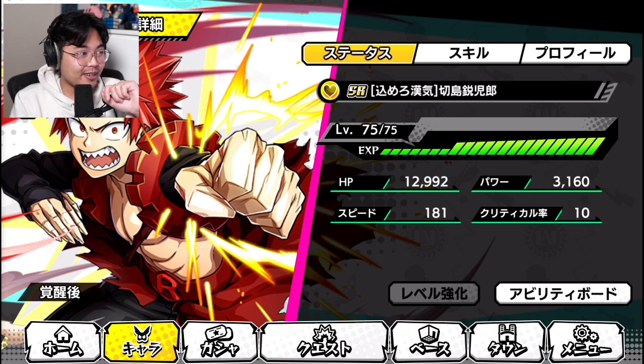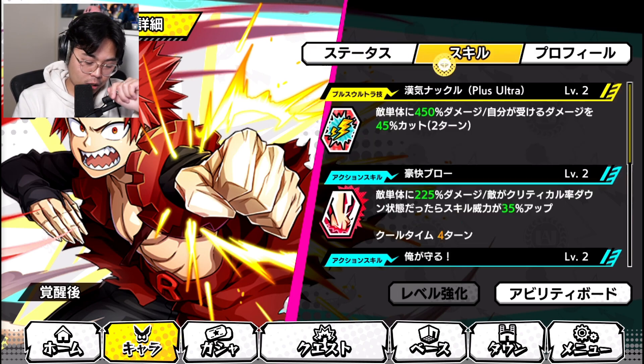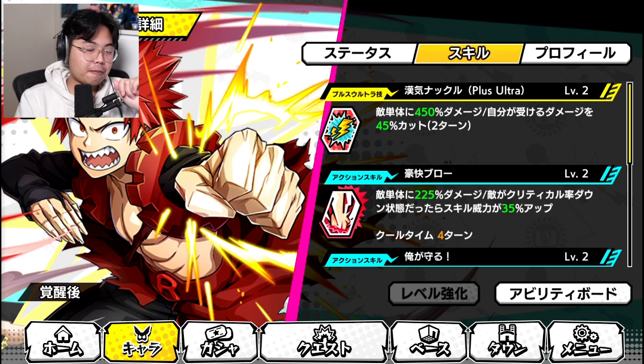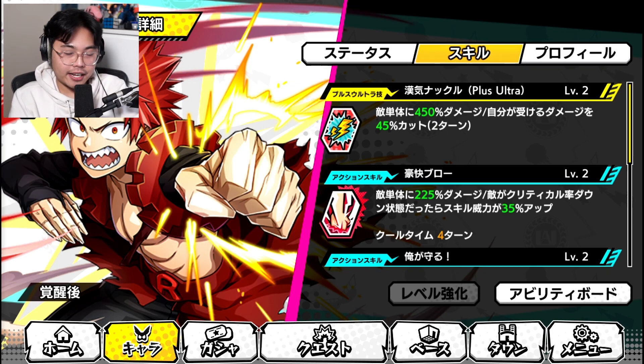You don't believe me? I will show you why he is the best tank in the game. Let's get into the details of the card and you might see why. So his Plus Ultra does 450% damage to a single enemy at level 2 and cuts damage received on stealth by 40% for 2 turns — pretty much a 50% damage reduction for using a Plus Ultra. That alone is already insanely tanky.